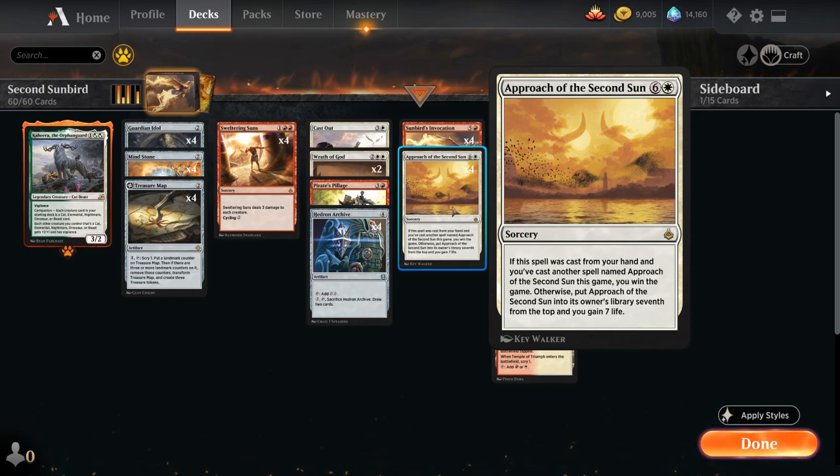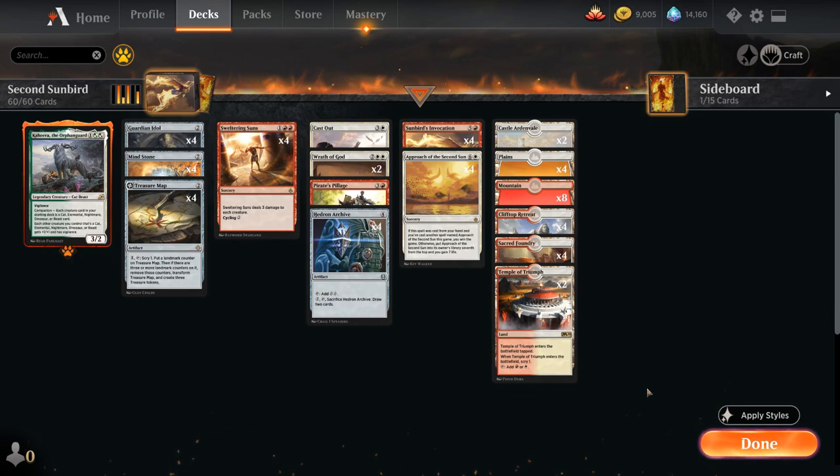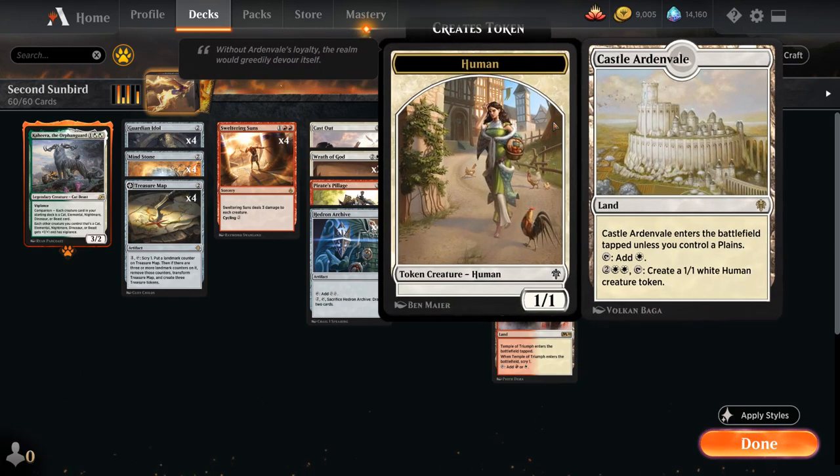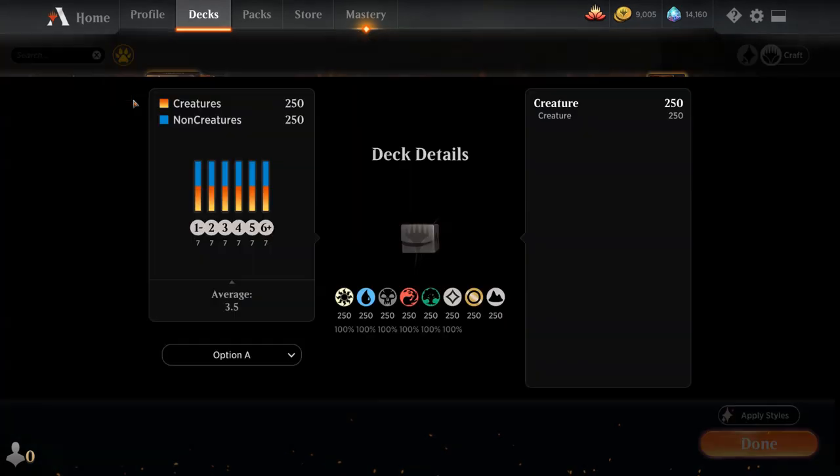A quick side note about Approach of the Second Sun: it doesn't matter whether or not the first copy resolves. As long as you cast one copy, if you cast a second one and that resolves, you win the game. So against a control deck, you're actually happy if the opponent counters your first Approach, since that still gets flagged as a copy being cast. The mana base has 24 lands: 2 Temple of Triumph, 4 Sacred Foundry, 4 Clifftop Retreat, 8 Mountains, 4 Plains, and 2 Castle Ardenvale as a mana sink to potentially generate 1/1 token blockers. Now let's jump into some games.